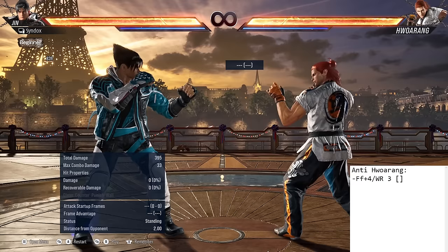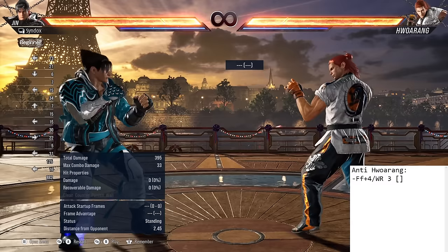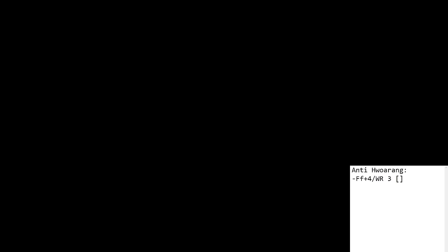Hwoarang usually has 2-3 forward advancing moves and the key to beating them is sidestepping — either left or right because they're really linear. Here's 4-4-4-4 and while running 3. Let me sidestep each. Full punish. And let me sidestep the while running 3. Full punish.